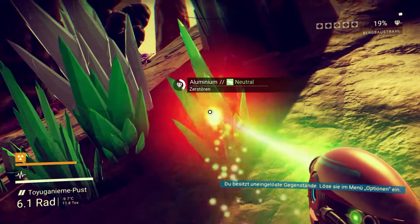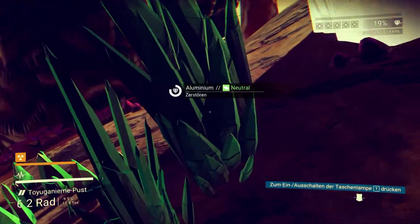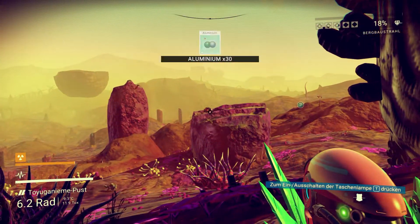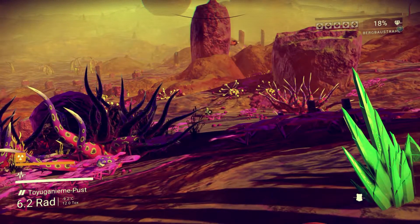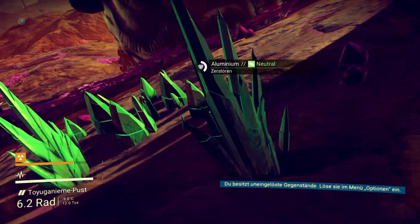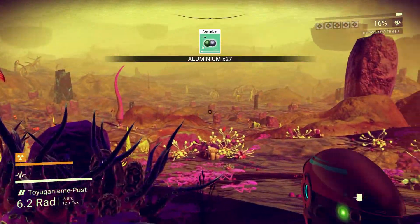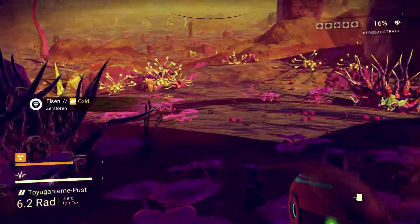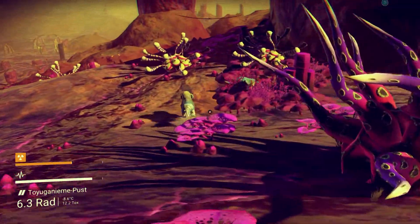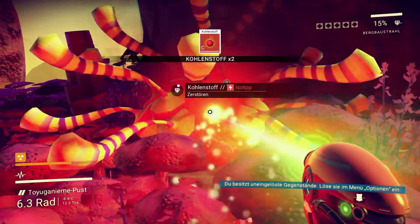Aluminium! Bei diesem Roboter da, der uns gerade gescannt hat, müssen wir ein bisschen aufpassen. Der sorgt halt dafür, dass hier nicht zu viel abgebaut wird – wenn ich das richtig verstanden habe. Der kann ein bisschen Stress machen, wenn das drauf anliegt. Wir brauchen erstmal Kohlenstoff.